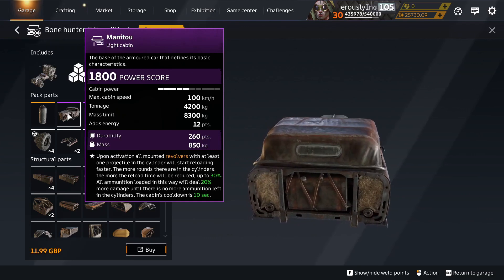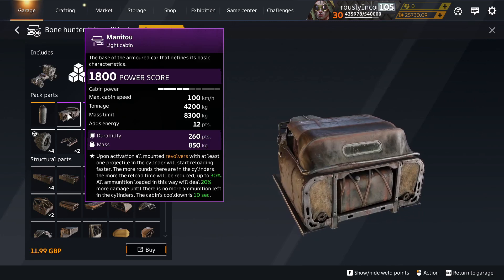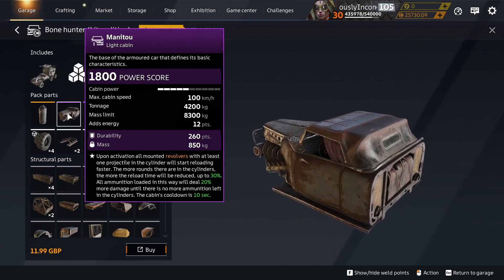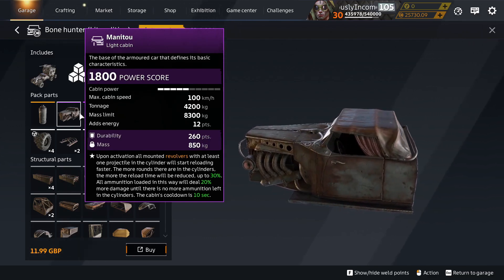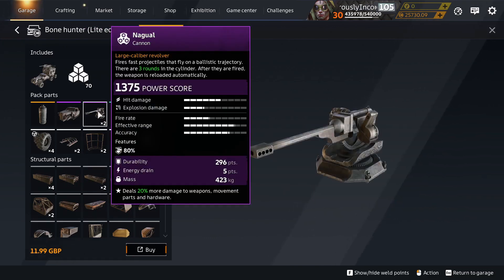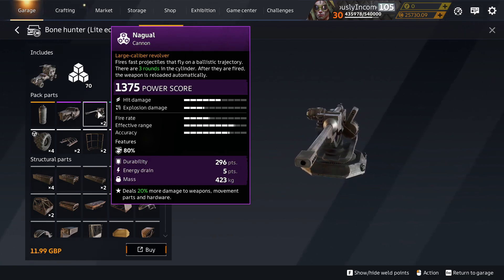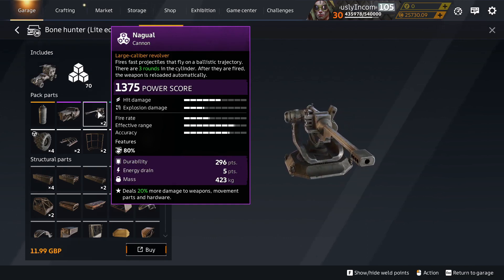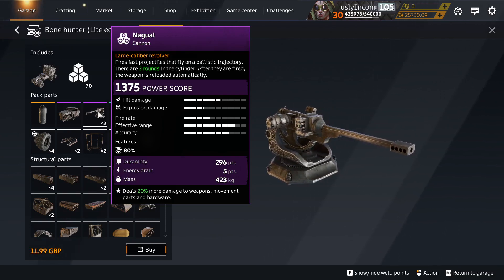Emily's got six shots — nothing special there. What other revolvers are there? There's some rocket launchers that have cylinders, but they're not labelled as a revolver, so I don't know whether the cabin perk works with them — something to look up. And of course the Nagual, which is the new cannon with a revolver mechanism, but it's only got three shots, so you're going to sacrifice a third of your firepower — a third of your alpha strike — to get a faster reload. I'm not sure that's actually going to be beneficial.